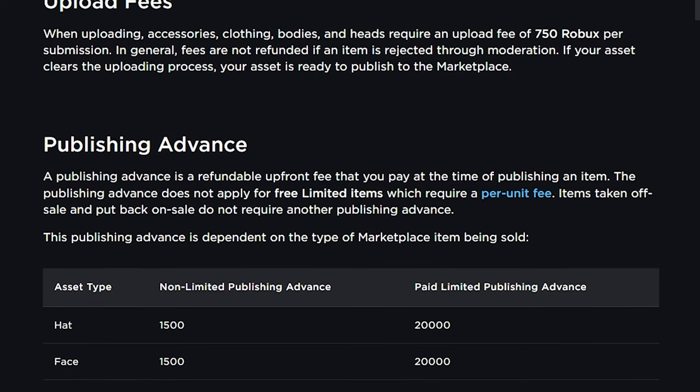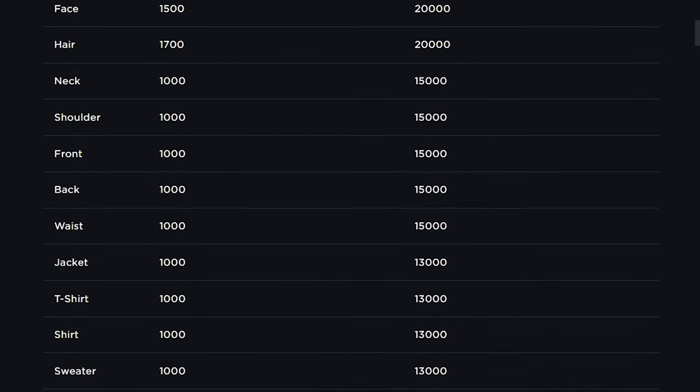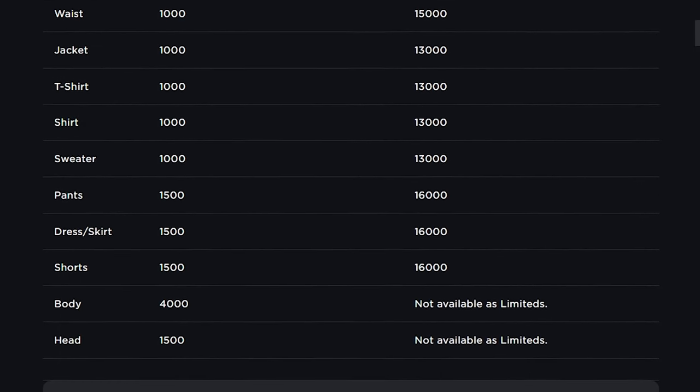For paid limiteds and non-limited UGCs, you'll have to pay between 1,000 and 16,000 Robux for the publishing advance, and you can read more about how this system works on the dev forum post.